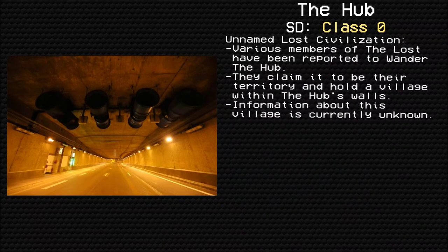Unnamed Lost Civilization. Various members of the Lost have been reported to wander the Hub. They claim it to be their territory and hold a village within the Hub's walls. Information about this village is currently unknown.